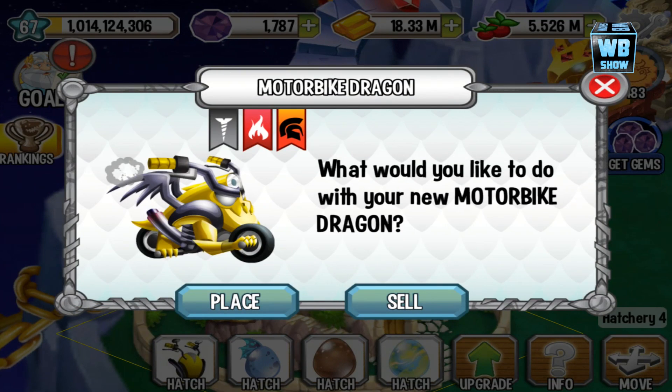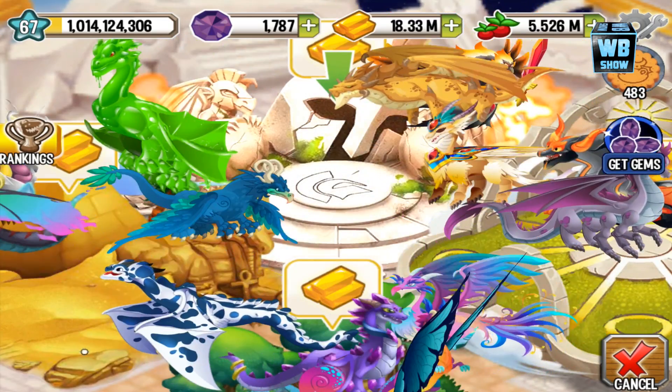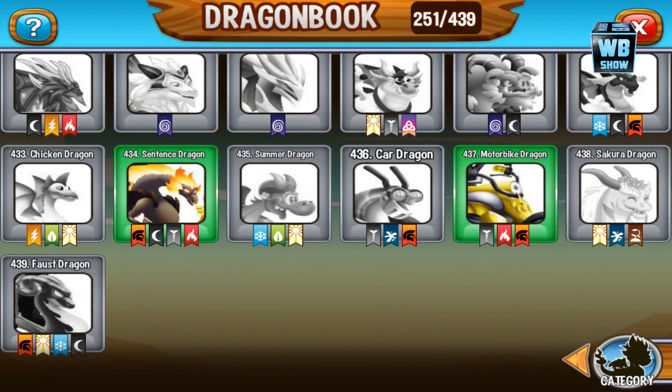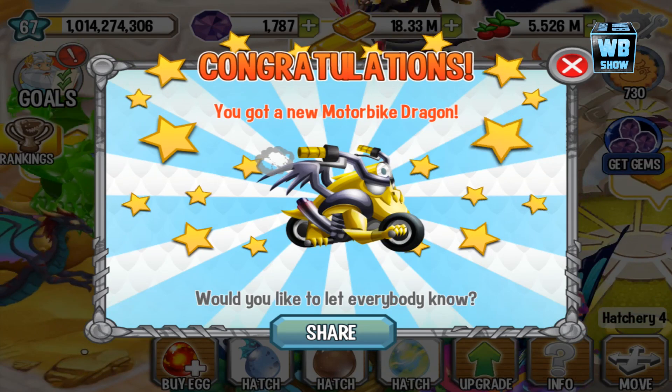Anyways, here it is — 23 gems. We're gonna fast-hatch that. It's a three-element dragon: element of metal, fire, and the most powerful one, war. Let's go on in here — we're gonna place the dragon into the war habitat.